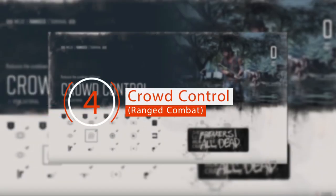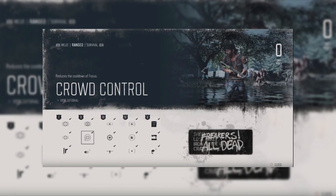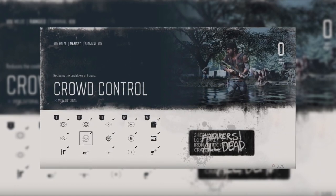Crowd Control — Ranged Combat. The Crowd Control skill allows you to use Focused Shot more frequently and freely by reducing the aforementioned cooldown. It's what you must absolutely unlock to make better use out of the parent skill.